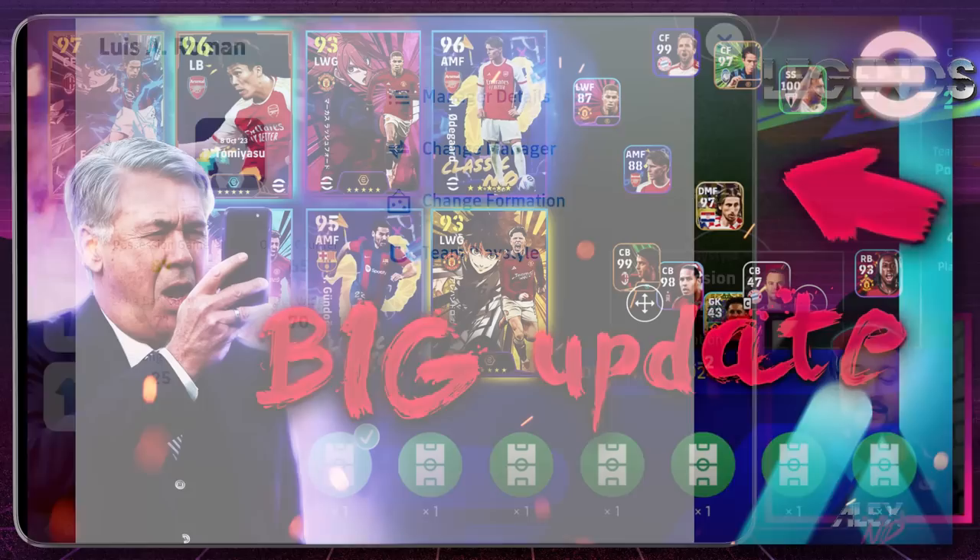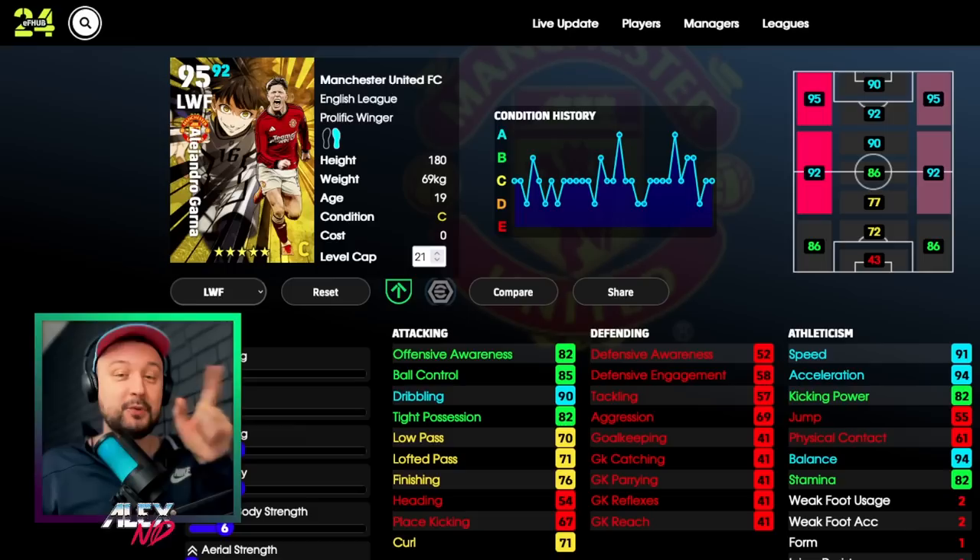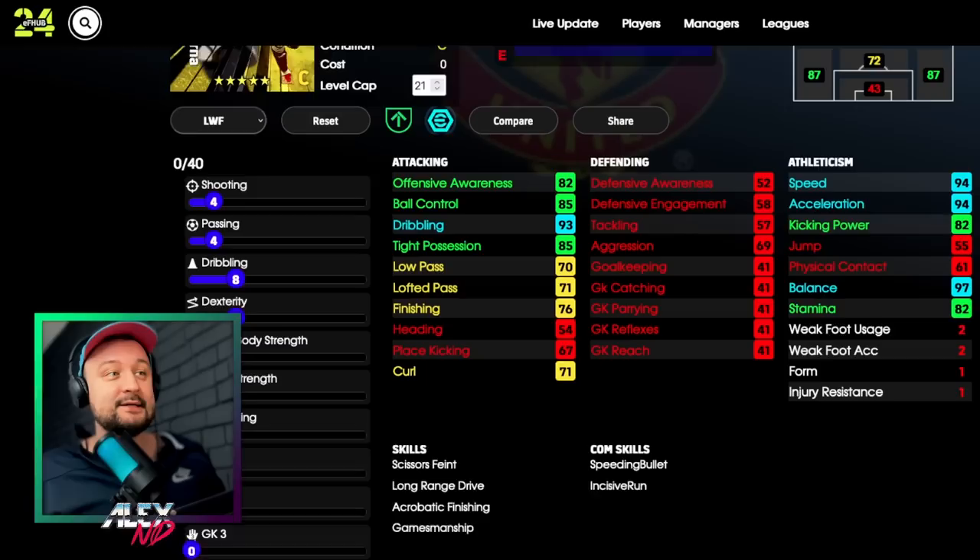The improvement is to certain stats - for Rashford it's speed, acceleration, balance, and stamina. There are also separate improvements from the manager, and GP managers are overpowered now. I'll be making a separate video about that - I also covered it briefly in my update video. So as you can see, without the booster versus with the booster - for blue cards you need to have three of them in your team.